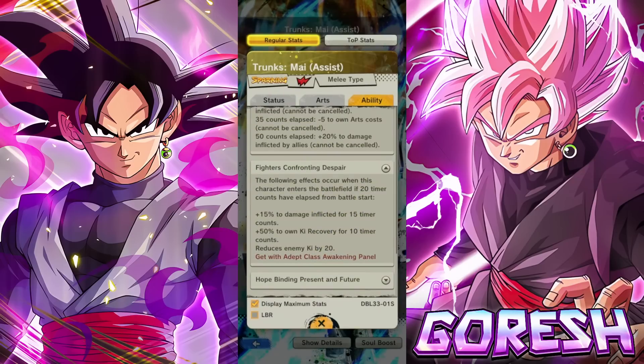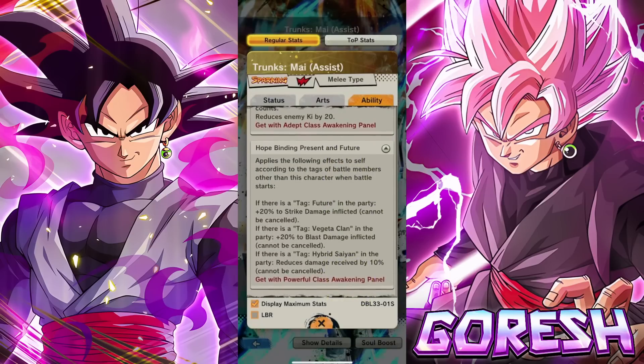Fighters Confronting Despair: when this character enters the battlefield after 20 timer counts elapsed from battle start — 15% damage for 15 counts, 50% cure recovery for 10 timer counts, and restore ki by 20. It's not good enough.